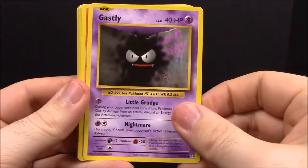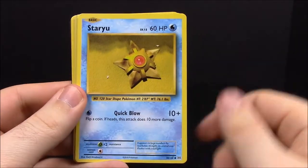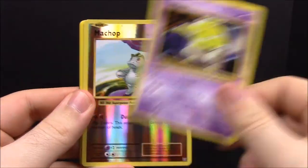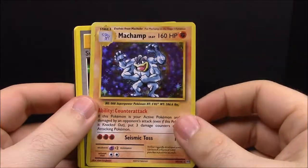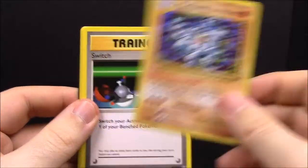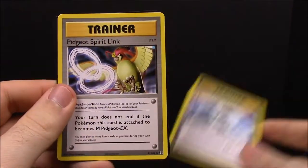Pack number four: we have Gastly, Growlithe, Steel Energy, Staryu, Drowzee, a reverse Machop, a regular holographic Machamp just like the original one, Switch trainer, Blastoise Spirit Link trainer, and Pidgeot Spirit Link trainer.